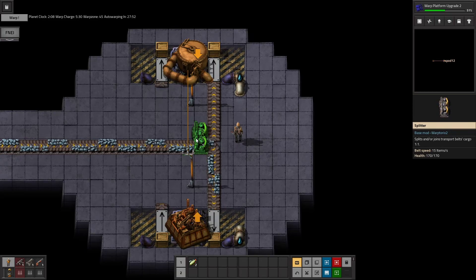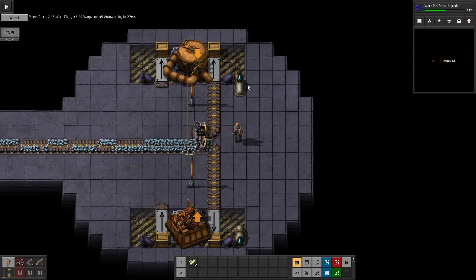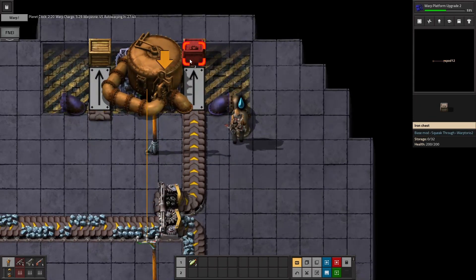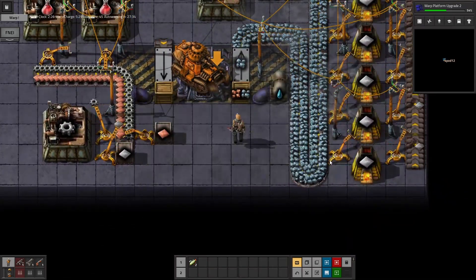We can grab this, remove this so we can do this, and have filter out coal going up there. So if I do decide to get coal, it goes up into here to be stored in these wooden chests. Can I upgrade these to iron chests at all? I can't upgrade to iron chests at all — it's fine.